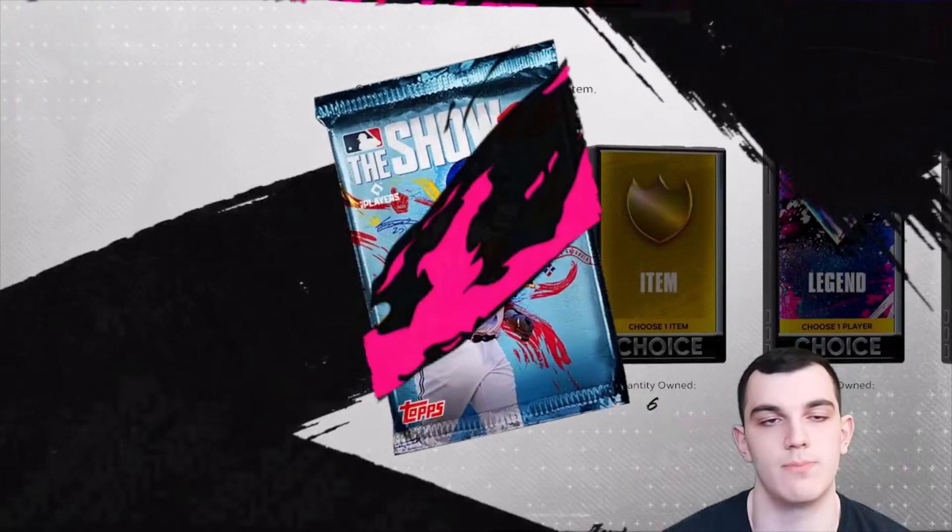There's a Gleyber Torres. Shane McClanahan's a gold — wow, interesting. He's the highest overall, I'll pick him. These are sellable anyway. Another Gleyber — I'm still going to pick him because he has more value. Pablo Lopez, 84 — I'll take an 84, those are probably going to be a little expensive. Then we have an 81, let's go with Chris Sale. One more gold pack — I'll take the 83 Ryan Helsley.